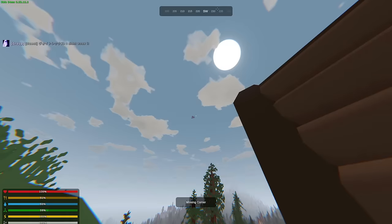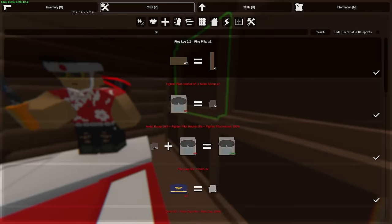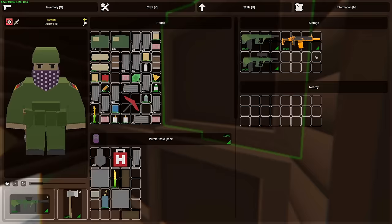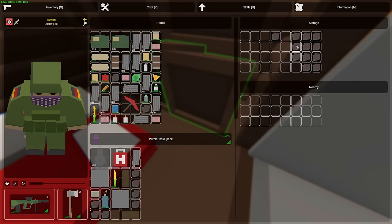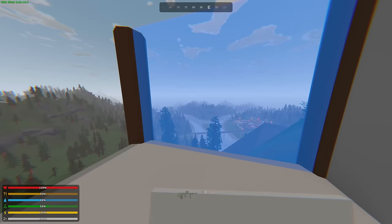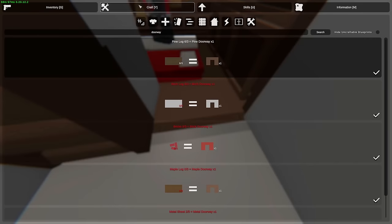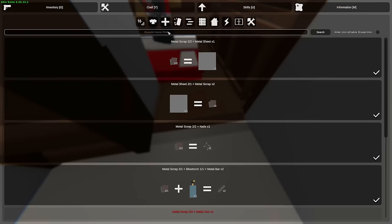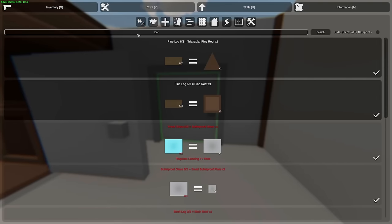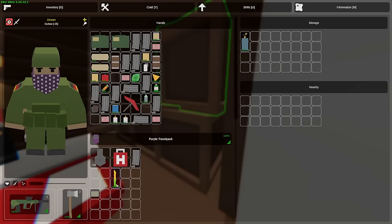We're going to continue upgrading the base a bit from a 1x1 to a 2x1. We made the metal floor. At some point I want to start making a full metal base. We can make ourselves another metal wall. I can probably make another wall, a doorway or something. Let's make them all into sheets, make ourselves another wall. I'll put a doorway over there and just need to make the door and the roof. Currently we're not finding many people because it's still early in the morning, so we're just getting ready for when it's later in the day.